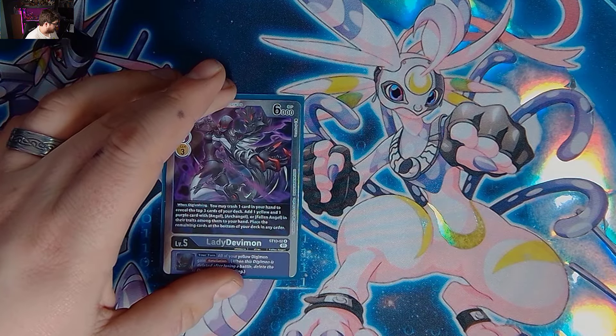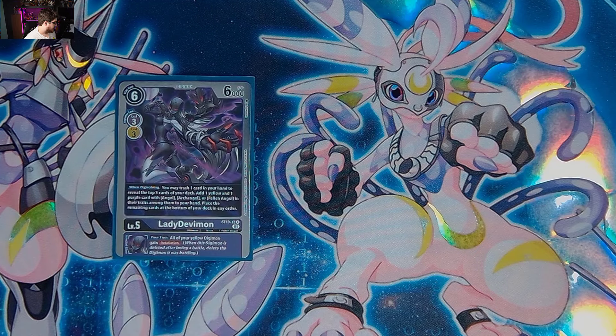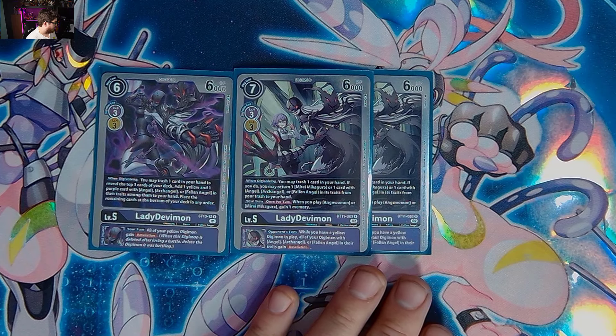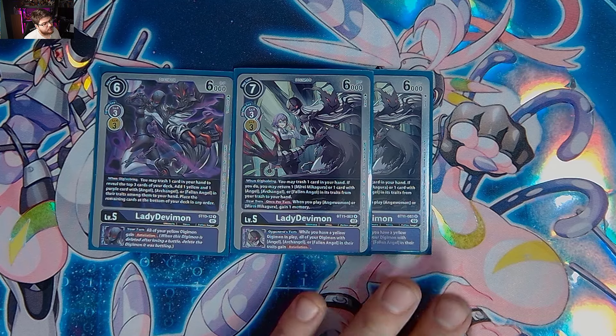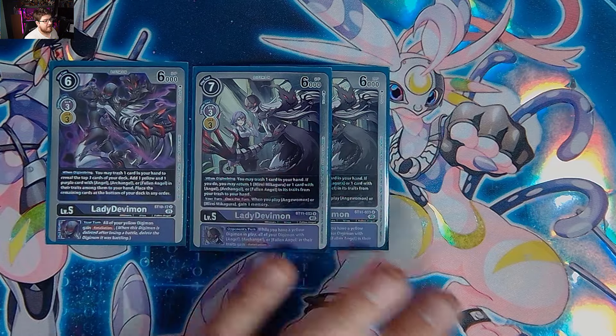We have one Lady Debbie from starter deck 10 — trash one card in your hand, reveal the top three cards of your deck, add one yellow and one purple. Similar to Gatomon's effect, it's a searcher. Then place everything at the bottom and give all your yellow Digimon retaliation. We're playing the BT11 version at two as well: you may play one card from your hand, trash one card, then return one Mirai or one card with Angel, Archangel, or Fallen Angel in its traits to your hand — basically mirroring Gatomon's grabbing effect to get pieces back.